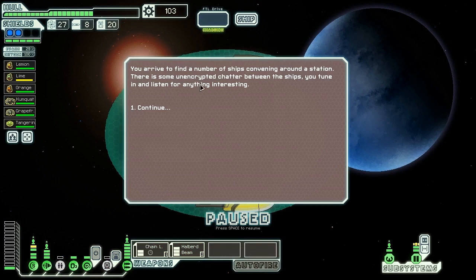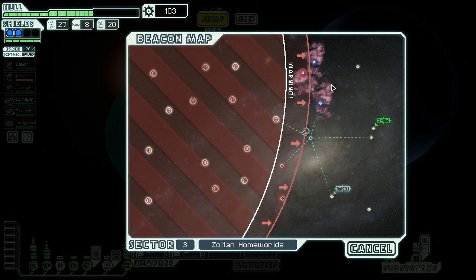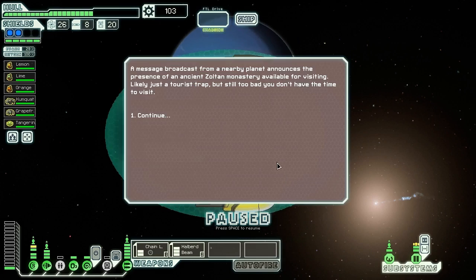We arrive to find a number of ships convening around a station and listen to some unencrypted chatter. It seems they need to take possession of an enemy ship intact, but we're going to leave them alone because we're really not equipped for that. We've been doing it pretty well so far. Oh, we can make it from here — we might be able to make it from there too, but I don't want to risk it. The last thing we want to do is get stranded. We should really buy more engine power before we do anything else.